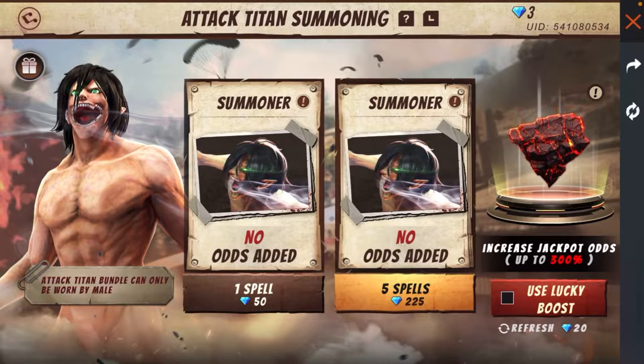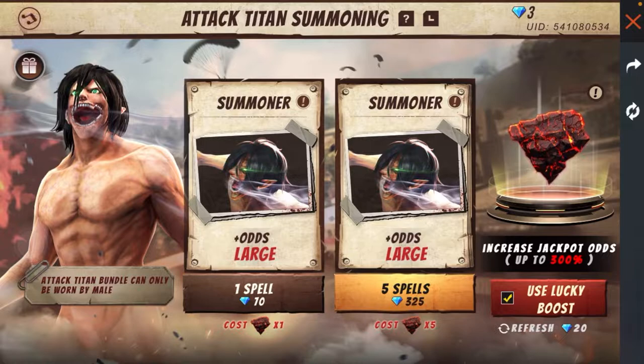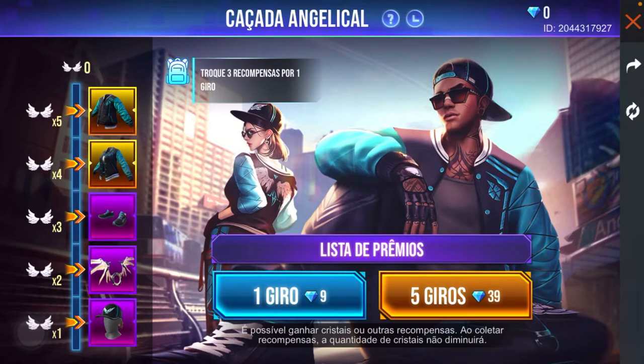If you want to get a spin, you can't get a spin. Let's go to the advanced server. We will collect Wings.